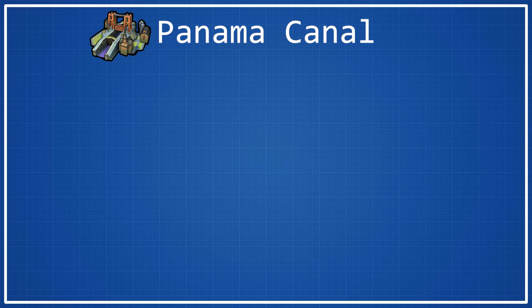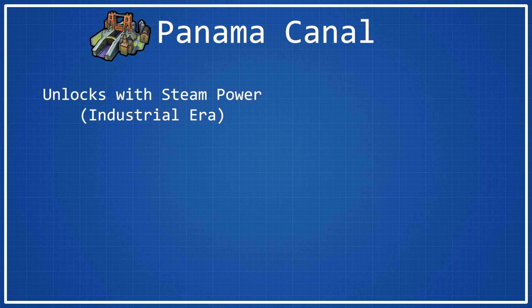The Panama Canal is a wonder that is unlocked with the Steam Power technology, which does make it an industrial era wonder. To get the Eureka for Steam Power, all that you have to do is construct two shipyards, so this is very easy in any game where you're going to have a few coastal cities with harbors, because by the time you reach the relative proximity of Steam Power, chances are you'll have put down some shipyards. So, very easy to get the Eureka for that.